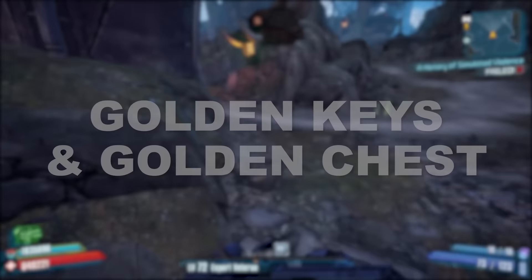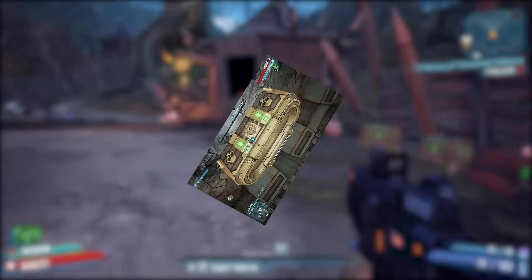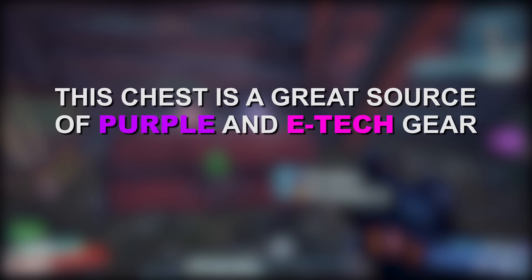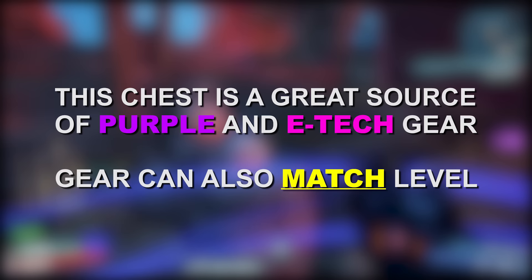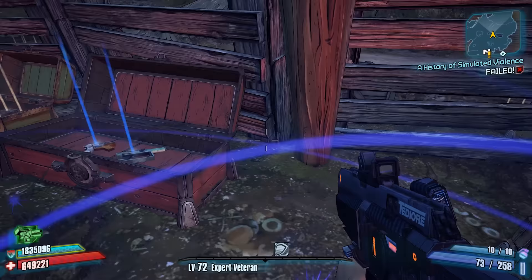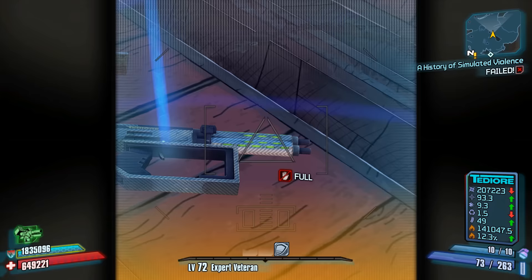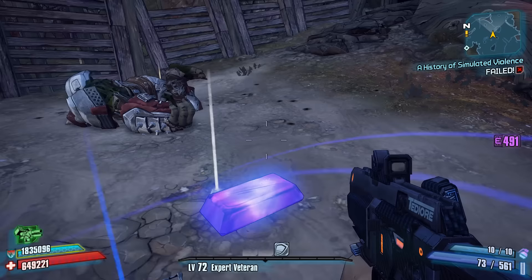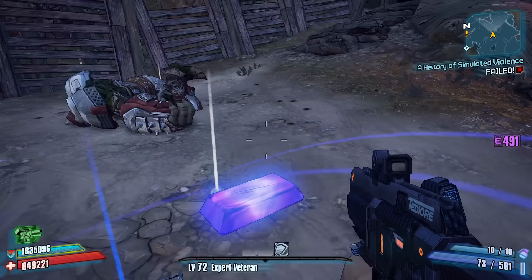For our final tip, tip number 10: golden keys and the golden chest. If you're unfamiliar with either of these things, golden keys are a secondary currency used to open the golden chest located in Sanctuary. While the keys themselves can be somewhat difficult to acquire, the golden chest tends to be a great source of high quality loot that's typically of purple or e-tech rarity. Most of the loot that drops tends to match the level of the player as well, making the gear you can obtain this way superior to many other items that drop in game, which tend to be of green rarity and maybe even two to three levels below your current level. The golden chest can be a great source of some really nice weapons and gear early on if you're having difficulties finding nice items.